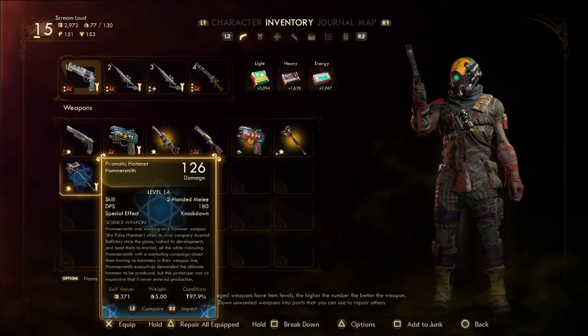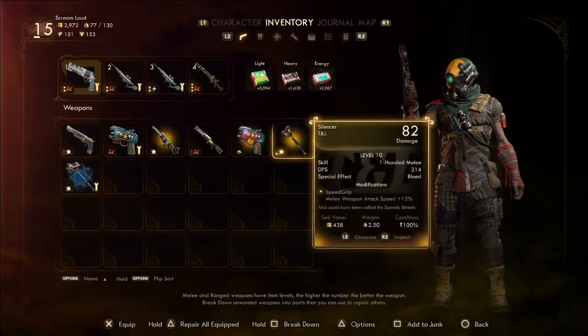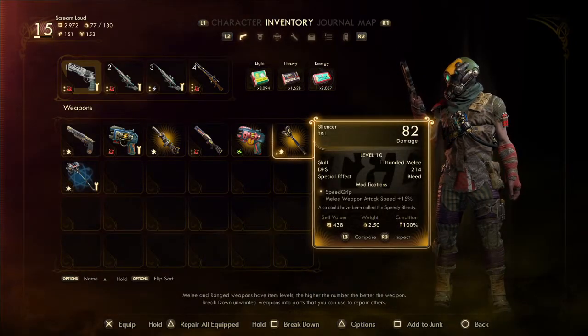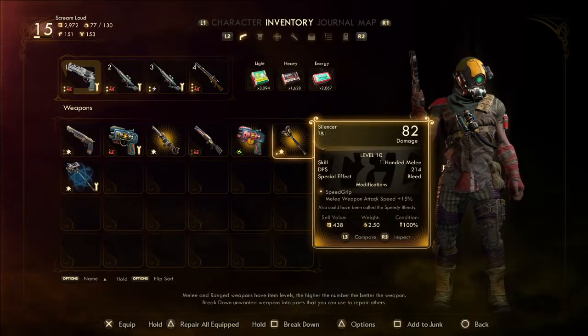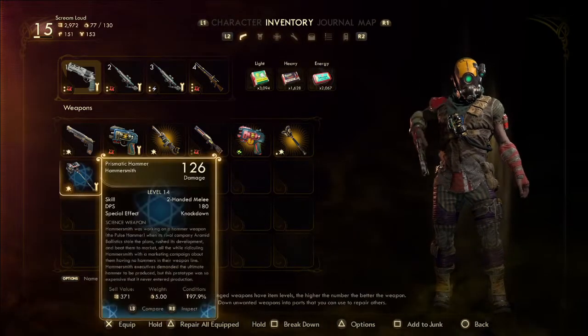Oh, maybe it was — the Prismatic Hammer. That could be it, I think that is it. We also got this weapon, the Silencer. I think we picked that up here, I can't remember. So we have this.